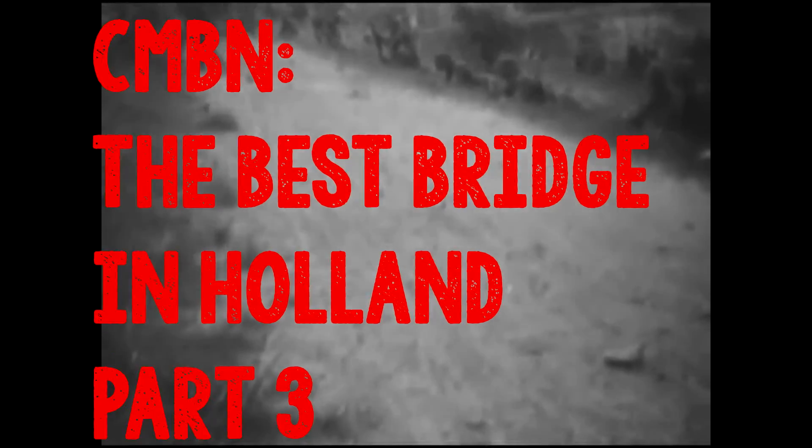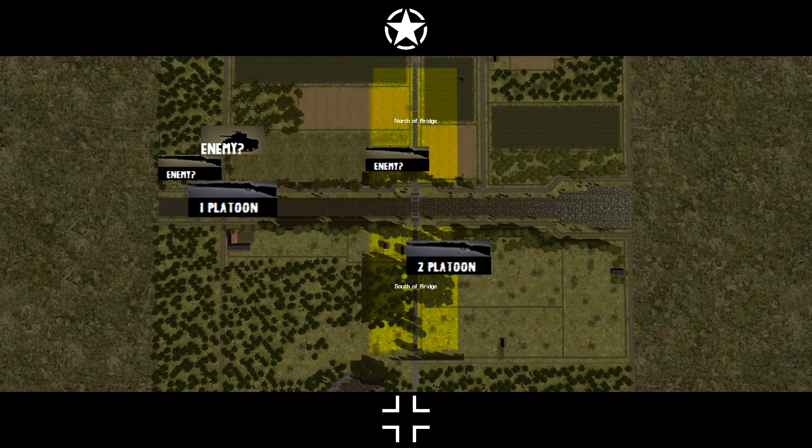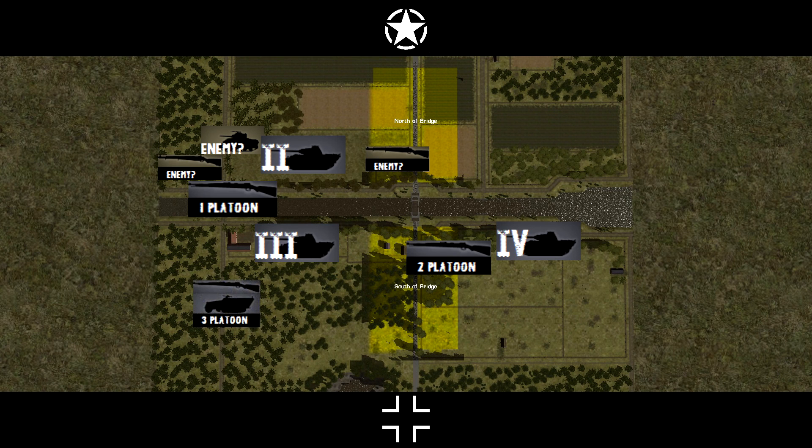Welcome back to part 3 of the best bridge in Holland, where things could be going a lot better. I'm still trying to get across this bleeding canal. I've pretty much totally lost my first platoon trying to force the left hand forward. I've lost one Panther over there and had another one immobilised, leaving me with just these two on my bank. The third one, the crippled one, is in a good position to hammer the buildings in the main objective before somebody knocks it out, while I try to knock out Chris's remaining tanks with the other two.